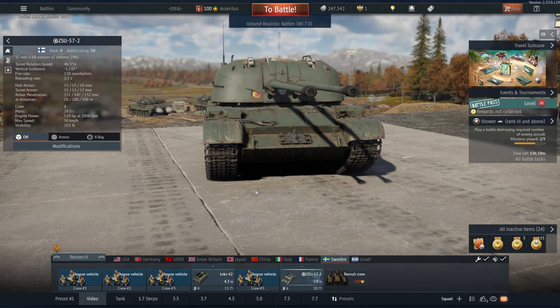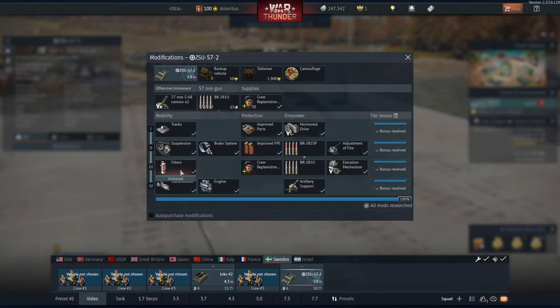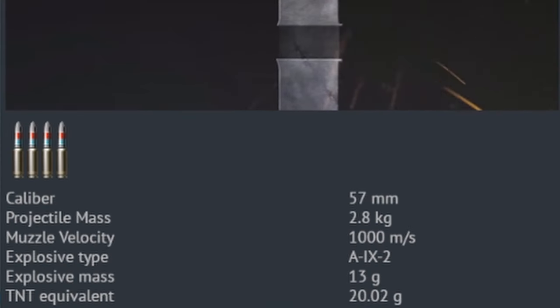Hi guys, and welcome back to the channel. As you saw, today we're playing the Finnish ZSU-57-2. It has two guns, both being 57mm, having 150mm of pen, and also still some explosives left, 20g of them.